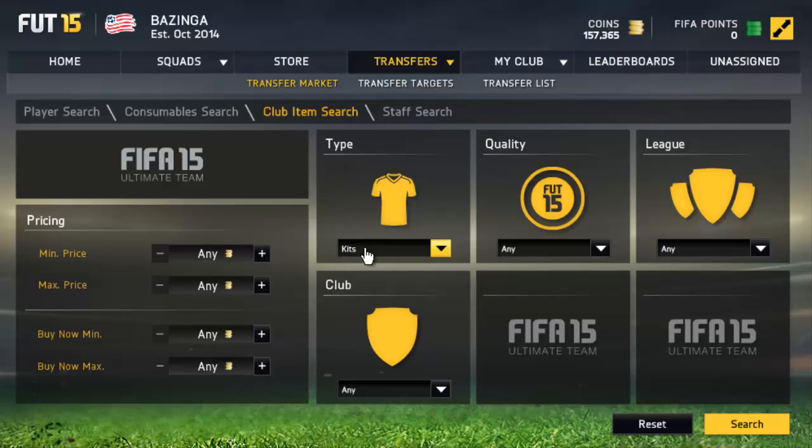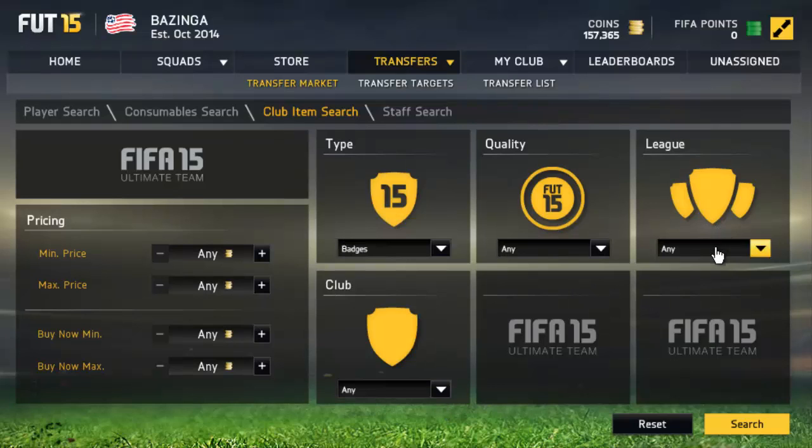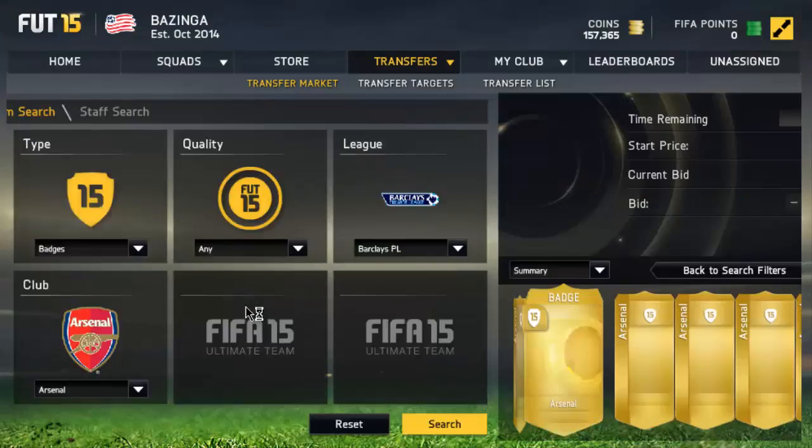What we're going to do is go into club items and trade with badges. This is a really good method — I actually haven't posted a video about this on my channel yet, which is pretty surprising. So I'll go into the league, we're going to go into the BPL first. You have different teams to do this. For example, we can start off with Arsenal. We can see how much the Arsenal badge goes for — that is the first thing you want to do.